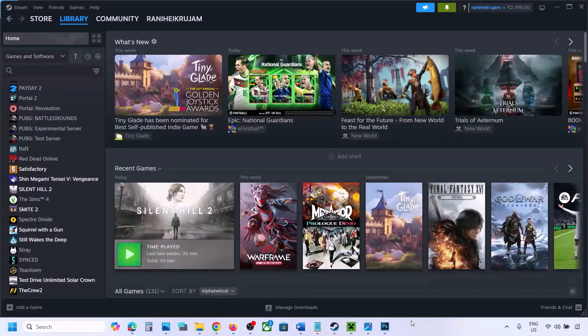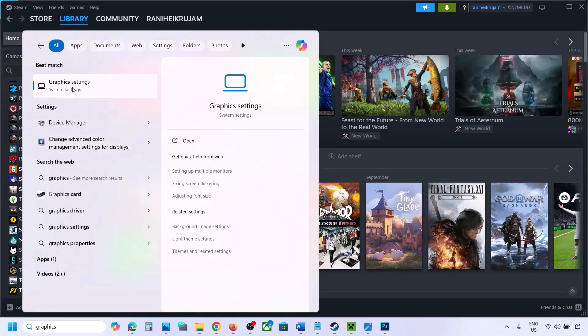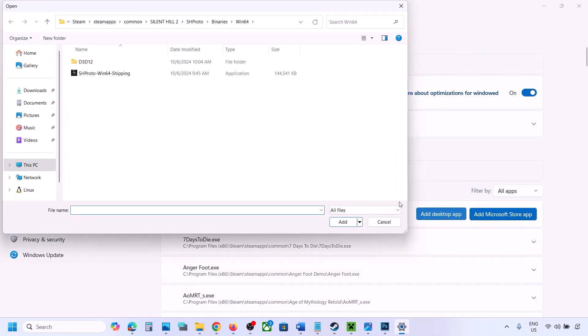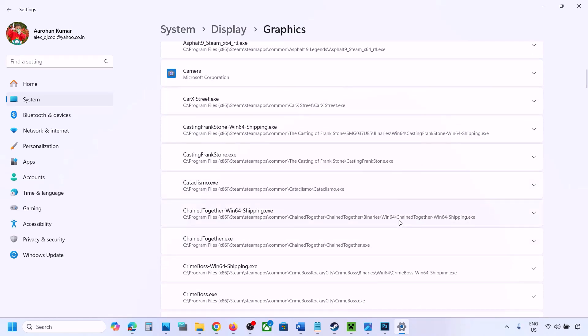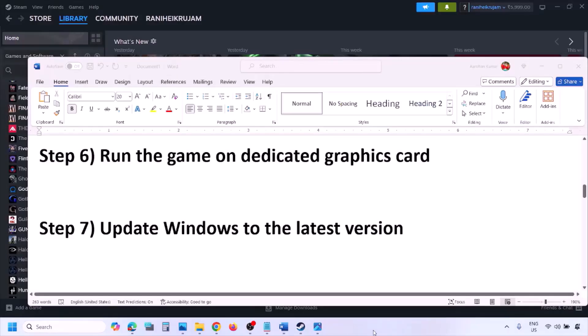The next step is to run the game on the dedicated graphics card. Type Graphics Settings in the Windows search box, go to Graphics Settings, click Add Desktop App, then go to the game installation folder, open the game folder, and select the game EXE file. Once added, find the game in the list, click the down arrow, select High Performance and your dedicated graphics card, then launch the game and check.